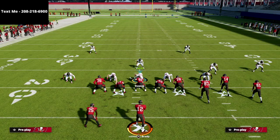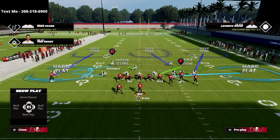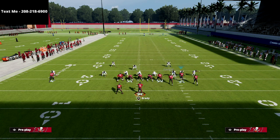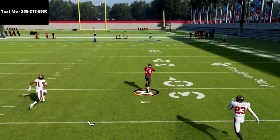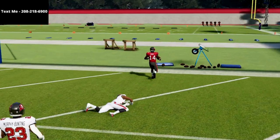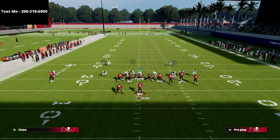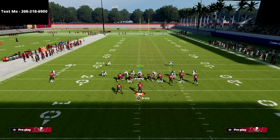Most people on YouTube have been kind of tricking you into believing this is a great cover 3 beater, because what they'll do is take the safety from the weak side and make him the inside third — so of course it's going to work. They'll basically put Winfield into the third and put the other guy in a purple zone; there's no way the left side safety can get over to make that play. The general way that most competitive players are going to defend gun bunch out of cover 3 is to put the cover 3 safety on the bunch side.